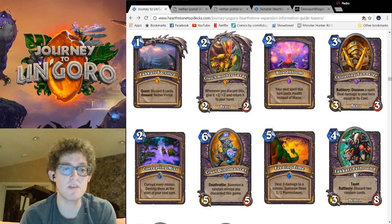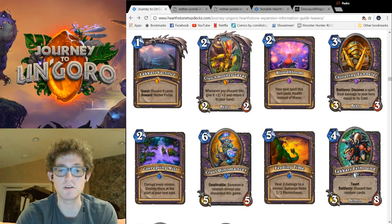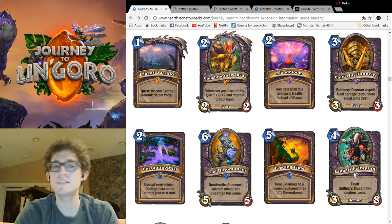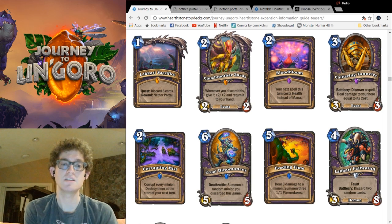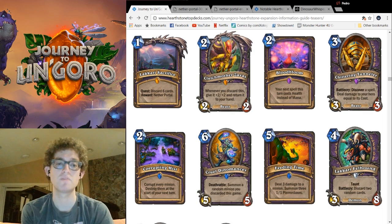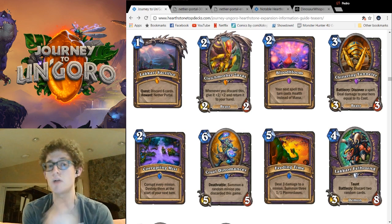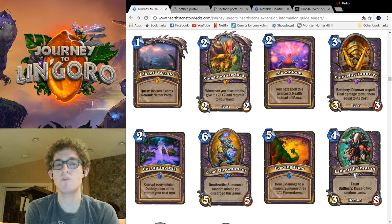Now, Corrupting Mist — a full board corruption. For 2 mana, every minion currently on the board is corrupted. Destroy them at the start of your next turn. It is similar to Doomsayer, but both less powerful and harder to disrupt. You can play minions after playing this spell, but their corrupted minions have the ability to trade with your non-corrupted minions. The big upside is that you can use this on boards that threaten 7-plus damage and you won't have a dead Doomsayer, but you will be taking 7-plus face damage and you'll have to deal with their summon stuff next turn. It's interesting, but overall worse than Doomsayer, and I don't even know if it's good enough to run in constructed.